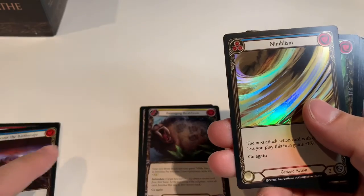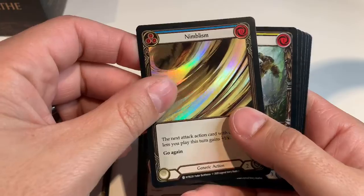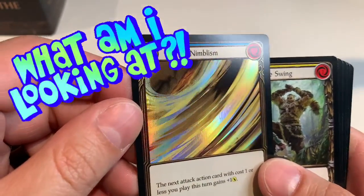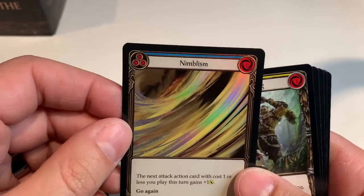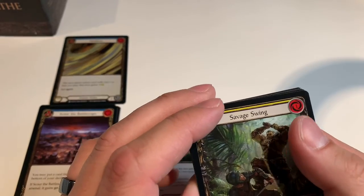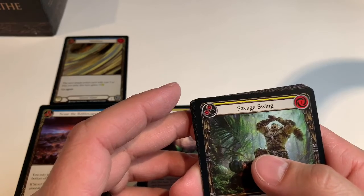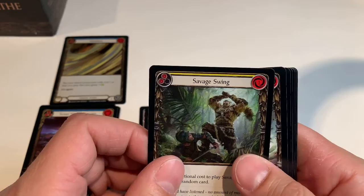Barraging Beatdown, Barraging Beatdown — wow, my English is not great apparently. Nimblism foil — that's our first foil. Very interesting artwork, some streaks on a canvas... actually a close-up of someone's hair. I take back what I said about all the art being brilliant and beautiful. Nimblism: the next attack action card with cost one or less you play this turn gains plus one — I'm assuming damage — and then go again.